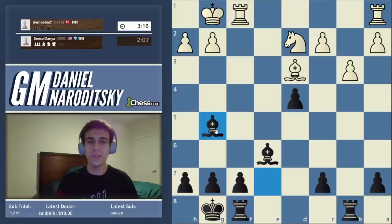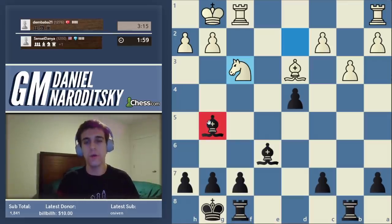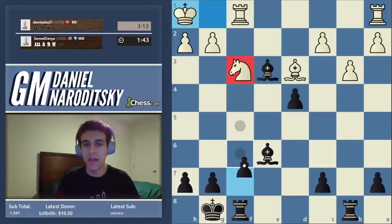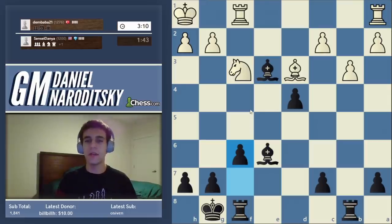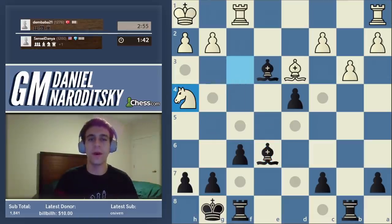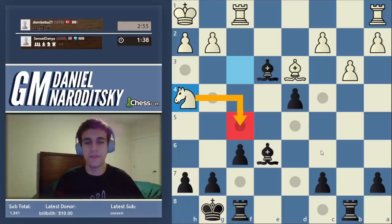We're in an endgame now. What do we do in endgames like these? First and foremost, we need to activate our pieces and make them the best they can be. The second thing is ensuring his pieces don't get to active squares. This knight on f3 — where does it want to go? How do we stop it from reaching that active square? That's all prophylaxis is. We go f6 and stop his knight from centralizing on e5.